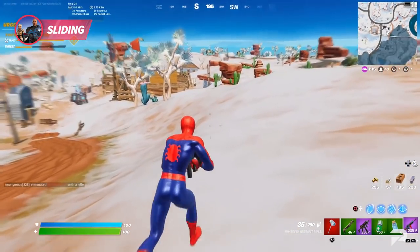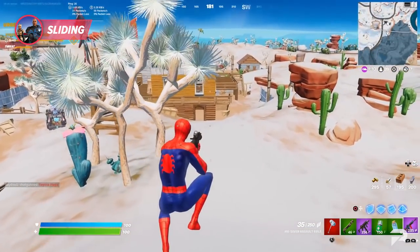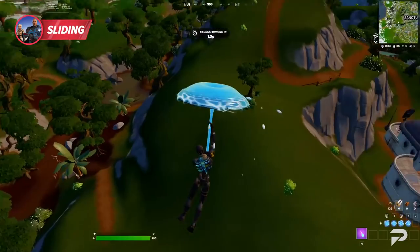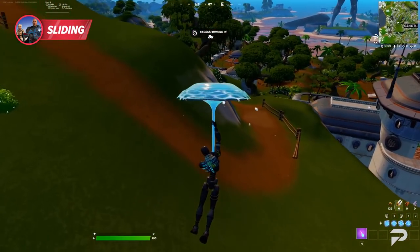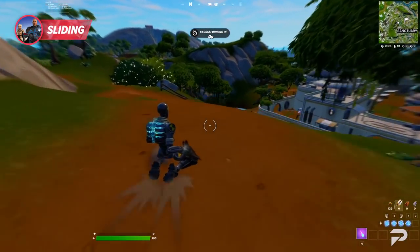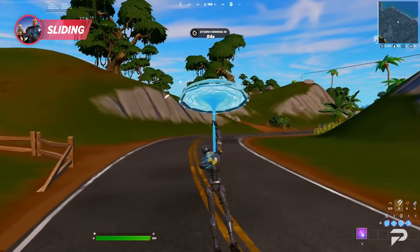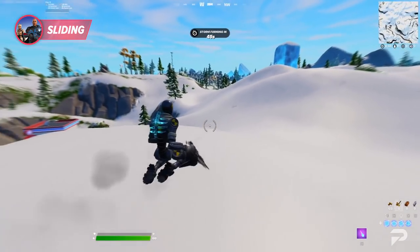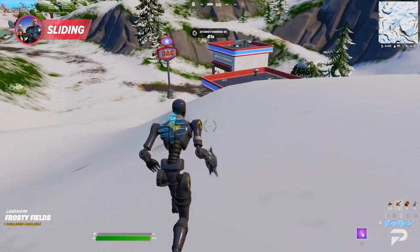Slopes aren't the only way to build your momentum. Your glider is also an excellent way to do this, and you're going to see the result when you touch the ground. For this to work, you need to start holding your slide key as soon as you deploy your glider. You don't just want to let yourself gently glide down — you need to be moving forwards as you descend. If you do this correctly, you're going to hit the ground sliding at a boosted speed as if you were sliding down a slope. That momentum still applies even if you're landing on a flat surface, and this strat is useful not just for the initial deployment but also if you redeploy using a launch pad.